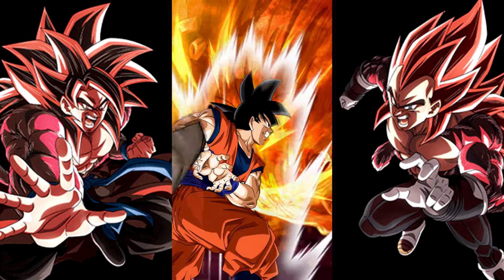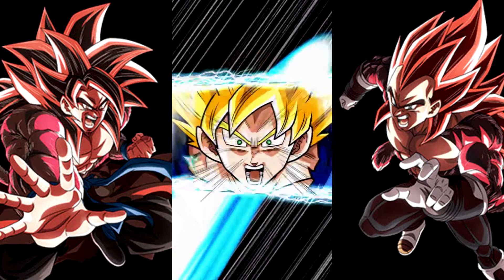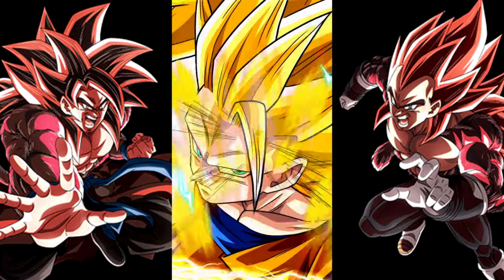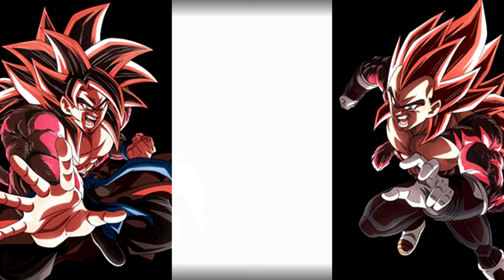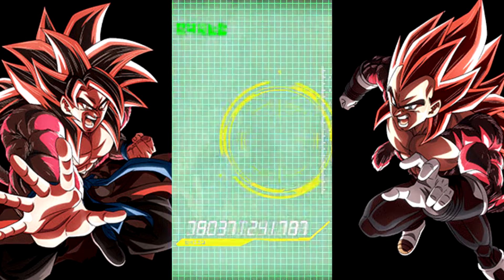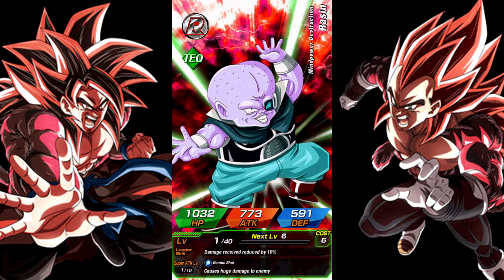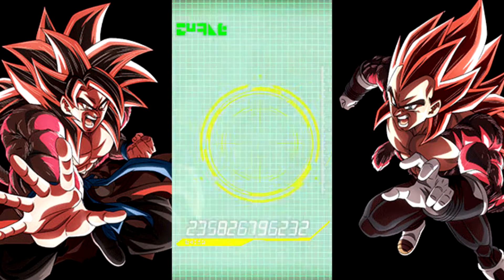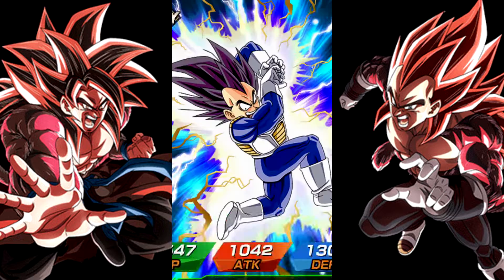This EZA banner has the same rates as the regular one - it's like 7% featured, 3% non-featured units, and there's a guaranteed featured unit at the end for SSRs. Mind Control Supreme Kai - I don't think I had her, so that's cool. She got her Awakening, or maybe an EZA, I'm not sure.